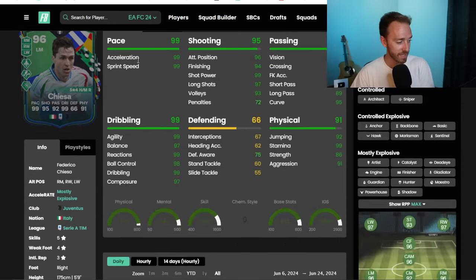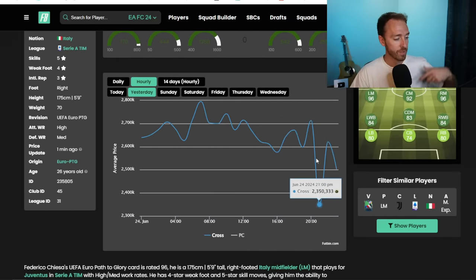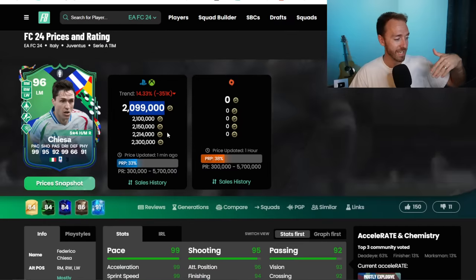Brazil just drew in their first Copa America group stage game — Brazil vs Costa Rica ended nil-nil. Bruno Guimaraes, who must be cursed — remember during the World Cup Brazil dropped in price a ton after they lost — he had a live card then and has a live card now. This card was 900K plus yesterday and he's tanking right now at 775,000 coins. Militao was 5 million yesterday and is now 4.3 million. Martinelli is down a little too. Another great example to sell in the hype.